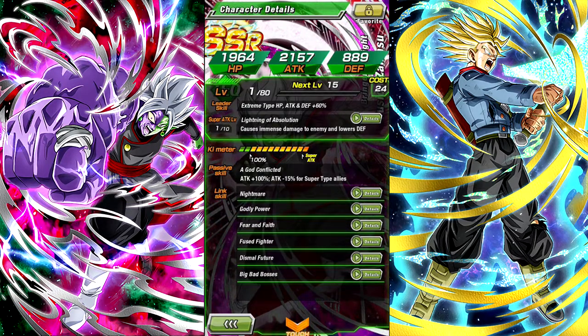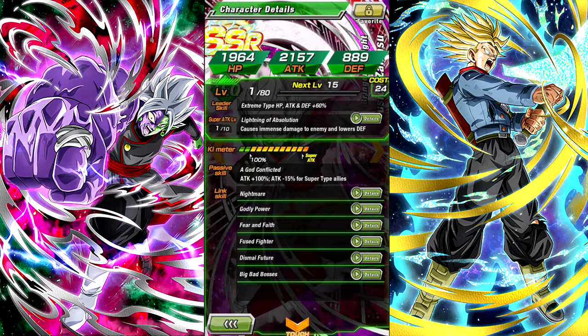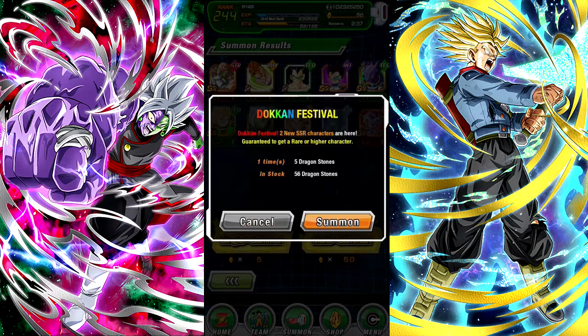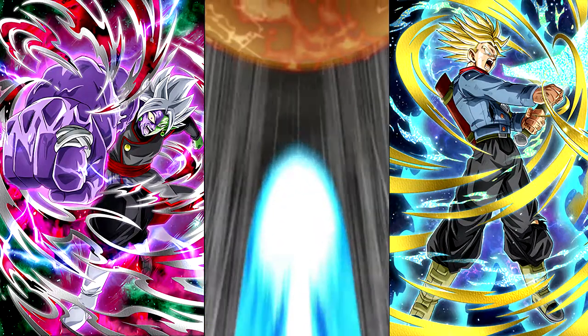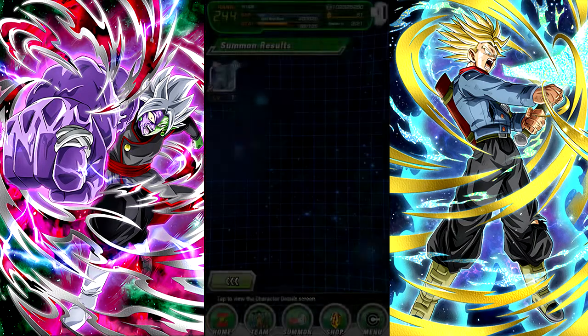Yo, alright — two Fusion Zamasus! That's pretty sweet. I have like no tech orbs which sucks, but double Fusion Zamasu, that's pretty nice. Not Trunks — did not pull Trunks, not yet anyway. Maybe it'll happen. Doesn't look like we're gonna get that Trunks, but we got two Fusion Zamasus, so I definitely can't be disappointed about that. Now I can run Villains, and it's pretty good Villains. Now I can run Villains — I'm pretty happy about that. Fused Fighter, and this card gets super insane too when you Dokkan Awaken it.